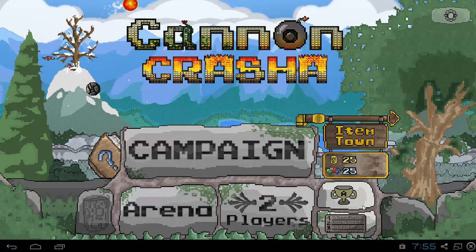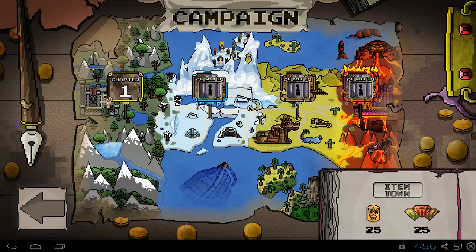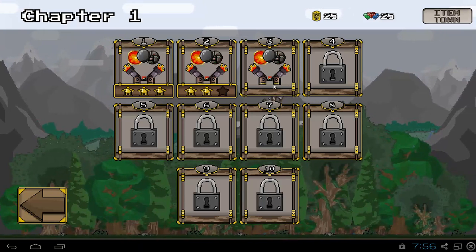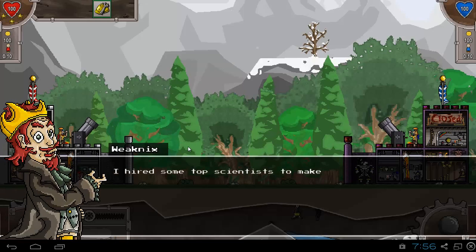The arena is where you train. You also have achievements via Google Play services. The campaign is divided into four chapters, each with ten different levels. I already played two of them — got addicted. You'll see why.